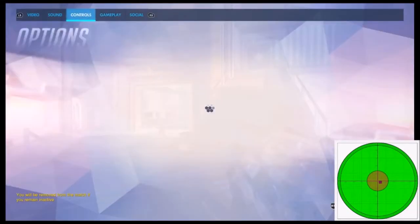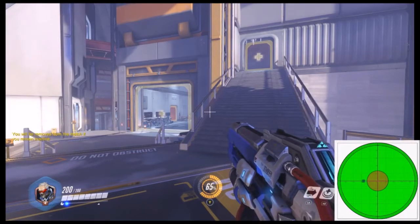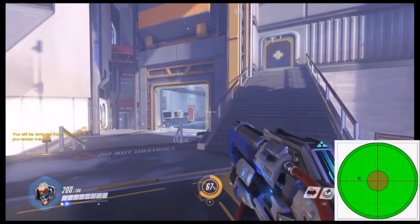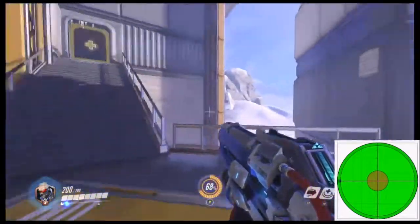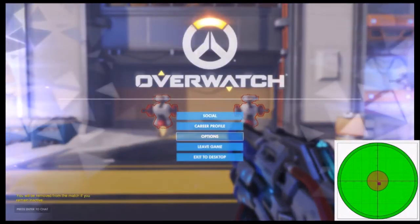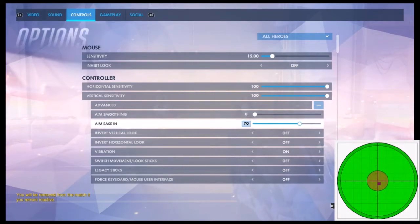When you increase aim-ease on exponential ramp it just becomes more precise than x^2.2. I would suggest using linear ramp and then customizing aim-ease to get your desired precision — you can see just how overly precise exponential can get, since moving 30% of the stick can produce basically pixel-level adjustments. This option just controls how your low-end sensitivity starts, and it works exactly as intended. There's really nothing to complain about.